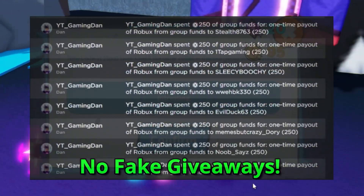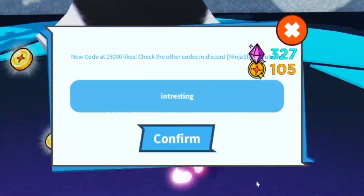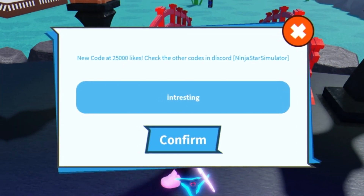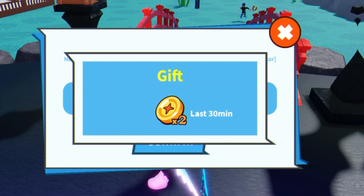If you want to enter my daily Roblox giveaways, you can do so by simply liking this video, then subscribing to the channel. After you've done that, go ahead and join my Roblox group — you'll find the link down below in the description — and finally, comment down below your Roblox username. That's all you need to do to enter, really simple and easy.